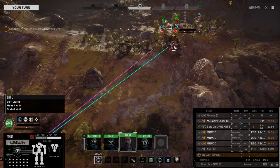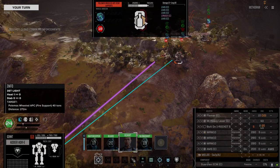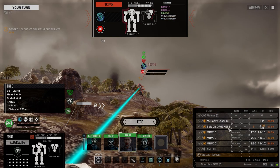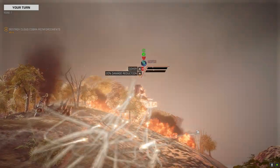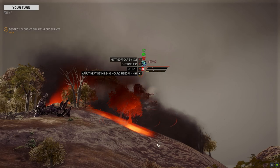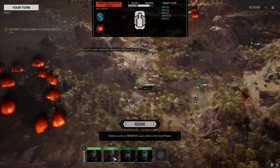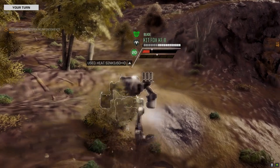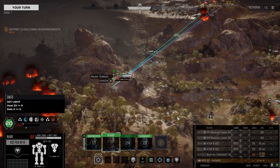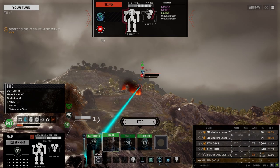Get over here. Target the side of this Griffin. This guy's really the threat with that PPC. Going to go with the incendiary rockets as well - we might as well shoot everything on one side. Not that much damage. Not the best place to stand because we're going to be unstable, but I do want to get up here and take a shot at this guy. Running so hot with this mech.